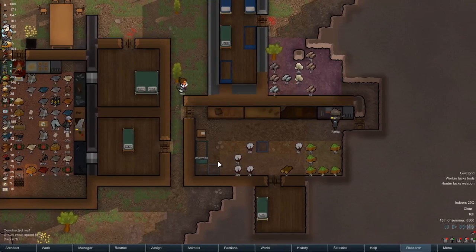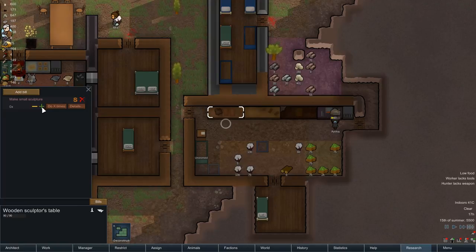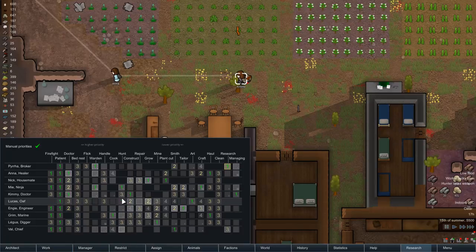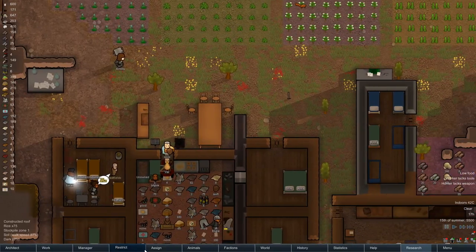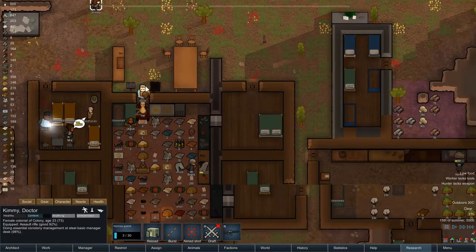It is a regular hive of activity at the moment. Kimmy — are you hunting with the assault rifle? Yes you are — oops! So Kimmy is actually hunting with the assault rifle. Let's let her dump that body and then we're gonna go and change her outfit. I'm gonna change her loadout to have the great bow instead — let's keep an eye on her and see if she does it.